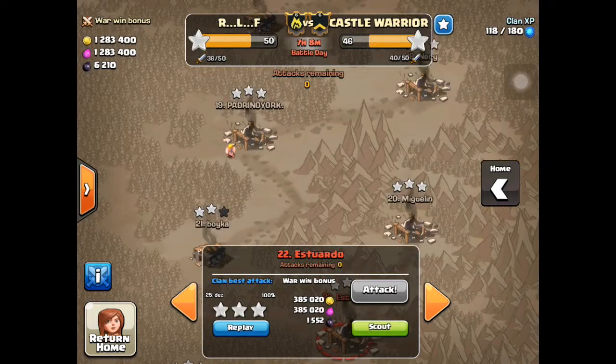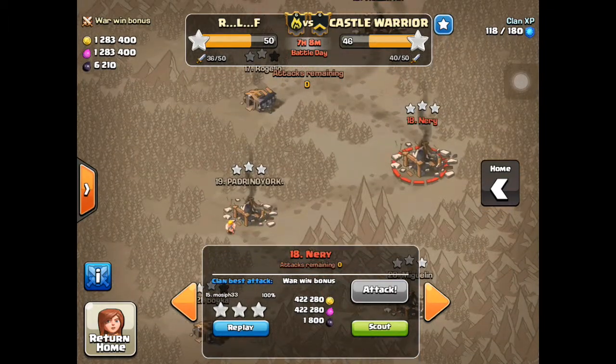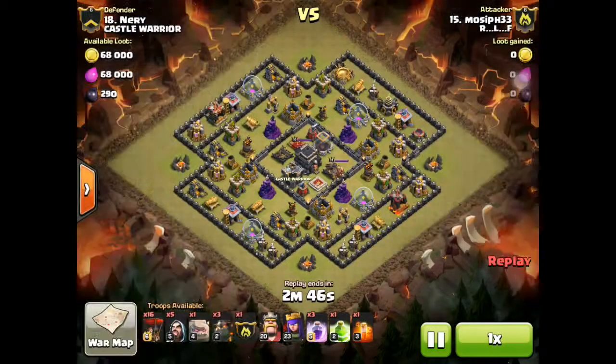The second attack I'm going to show is Moses, who hasn't done this for a long time. I just wanted to show this because it is a ring or resource base for a town hall 9 — and resource ring bases in town hall 9 don't work as well, and this attack is going to show you why. He's going to do a GoLava.